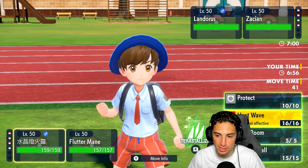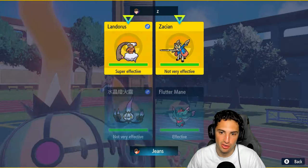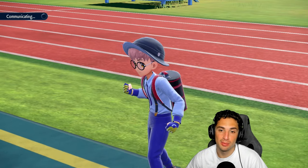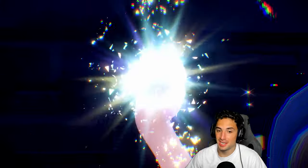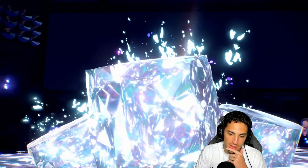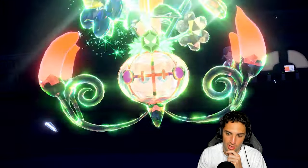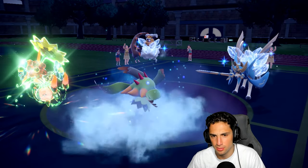Flutter Mane's gonna outspeed. I can go for a nice Icy Wind and kind of want to tera because I know a Ground move is coming. I think we just go Heat Wave with Chandelure and sacrifice Flutter Mane — they could Behemoth Blade us — and Icy Wind slows everybody down. On top of that, Icy Wind will be four times super effective onto Landorus, doing big damage, combined with Heat Wave. We should be able to KO. I wouldn't be surprised if they tera. There's Zacian, which maybe I shouldn't have tera'd Chandelure, but we can outspeed regardless.